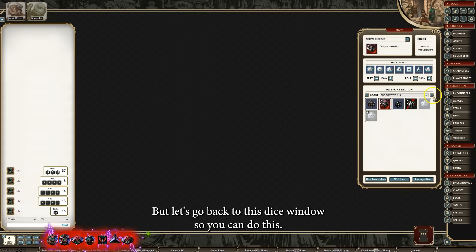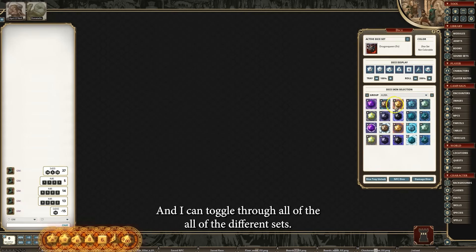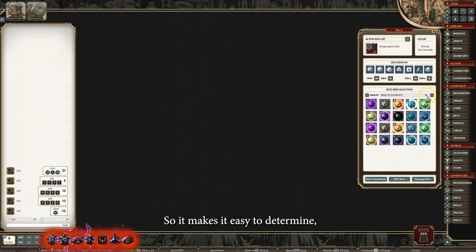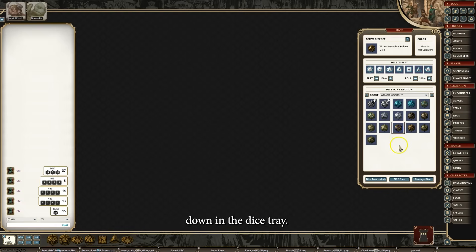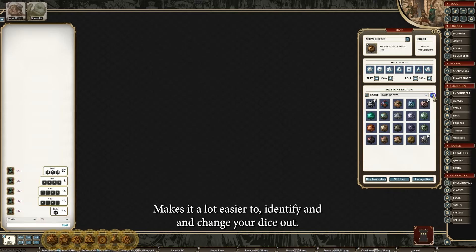Let's go back to the dice window. You can use previous and next to toggle through all the different sets, and you can hover over each of them or jump ahead to a specific set. It makes it easy to determine what the dice will look like before you choose. When you're not hovered over something, it shows your normal dice down in the dice tray. So here if I switch back to the antique gold, I can toggle back and forth or loop through until I find another set I like. It makes it a lot easier to identify and change your dice.